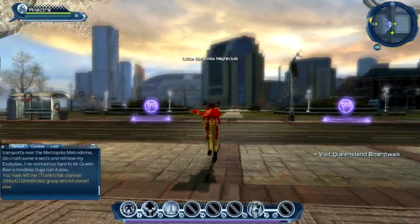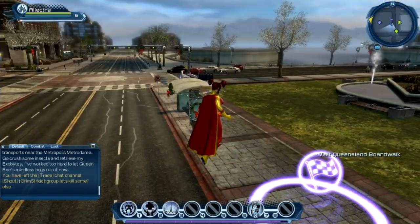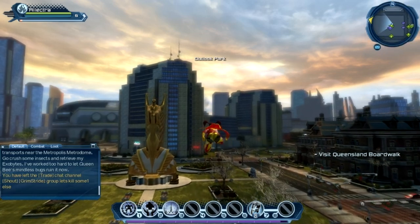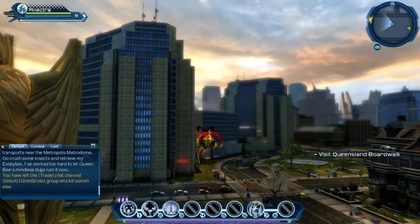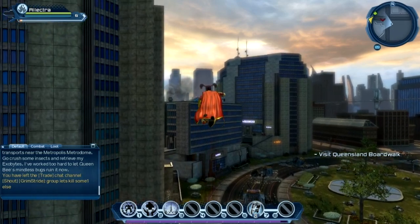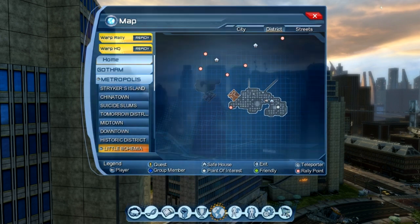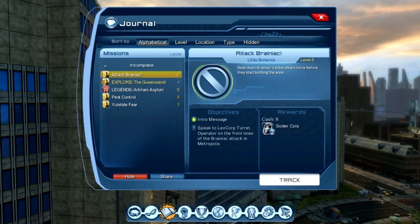We've escaped the safe house nicely. Something we haven't done for a while is some races — I know you guys love watching me fail hard at them. They are a nice little easy source of XP. We need to find the Queensland Boardwalk but it looks like it's all the way across town. Before we go that far, let's check the Brainiac mission — that might be nearby. The Calculator says: ready to get some revenge on the genius who planned to digitize your powers? Brainiac's forces are making a push into the city.